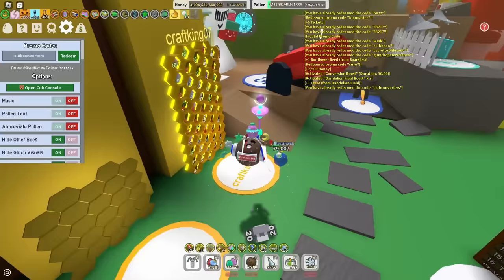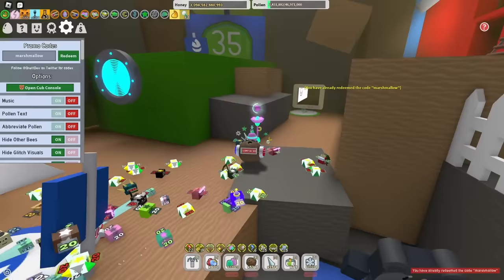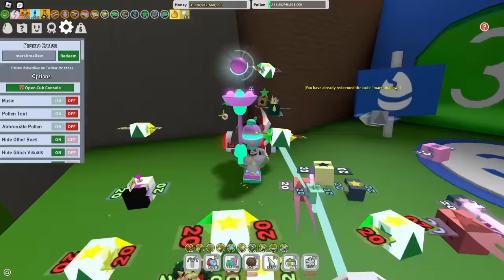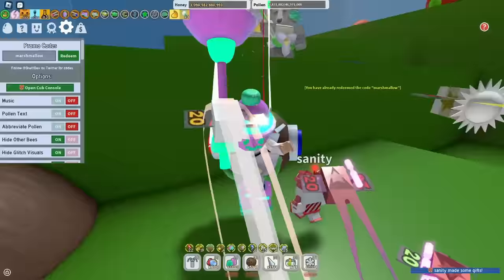On the topic of boosting, the next code is Marshmallow, which rewards you with a Marshmallow Bee. These are pretty rare seeing as you can't really get them in the main game anymore, so this is definitely a really nice code. Don't waste this Marshmallow Bee — it also gives you a 1 hour conversion boost.